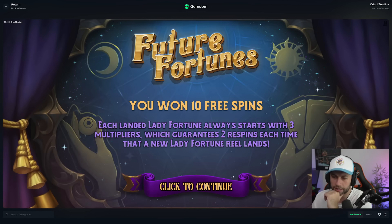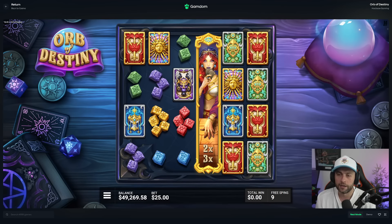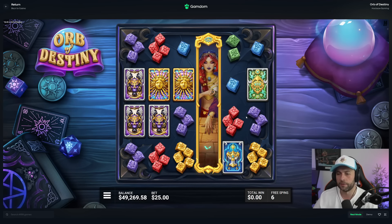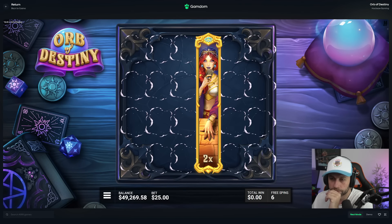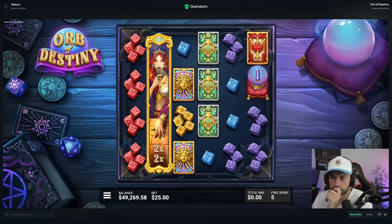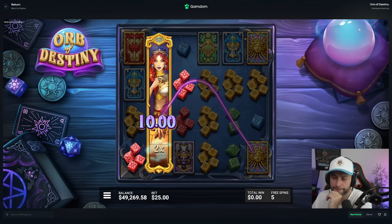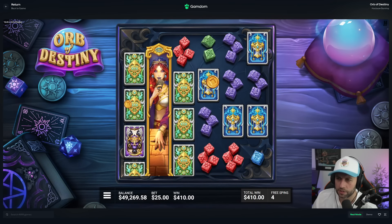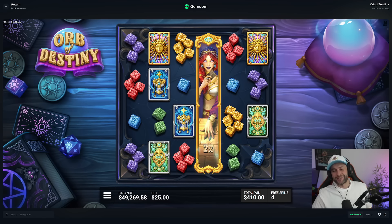Now we'll lower the bet and try the super bonus — same 5k buy. The super gives you three multipliers instead of two, so she's around for an extra spin. That gives you more opportunity to get more of her, but she doesn't really drop in that much. You essentially want to see her fill the screen up and then have three spins with it — that's probably a crazy win. I do prefer the regular bonus on this game so far. Just 2x, 2x, 2x — it's like Zeus from Gates who just loves the 2x.